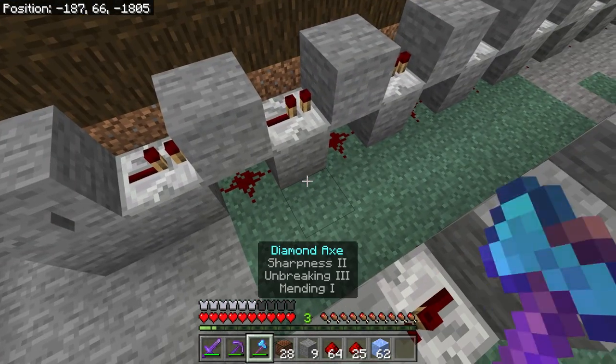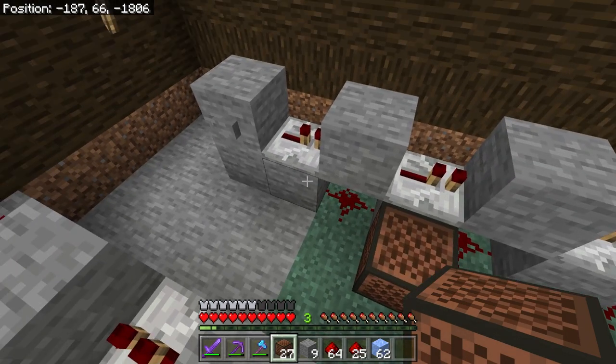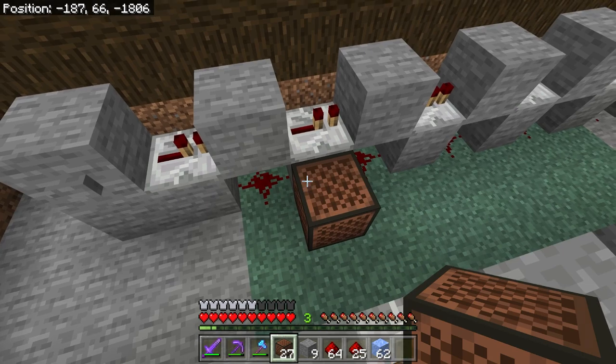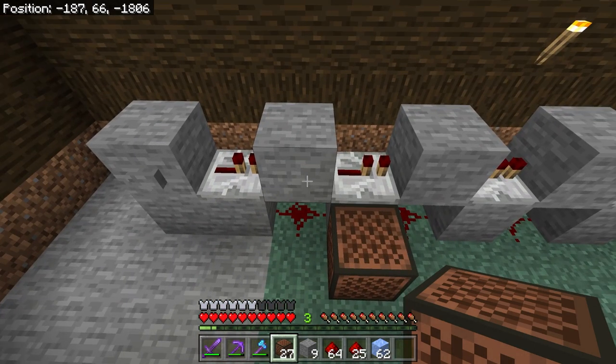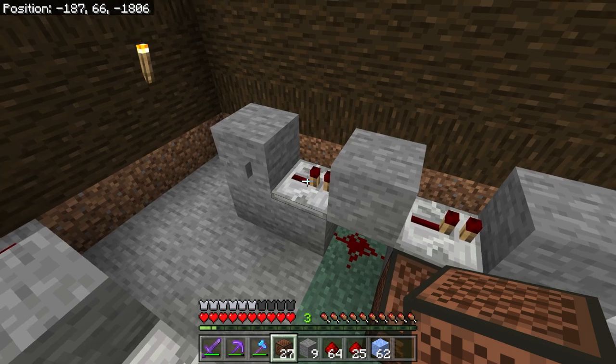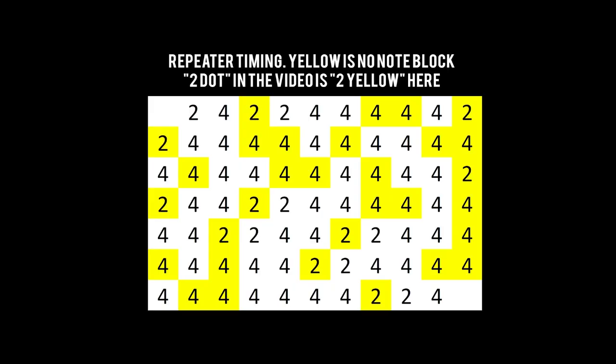So now the first note block is going to go here. We'll do the tuning later — first thing is to just get the note blocks in place, and then we work on the timing. So we leave this one here. I've got my own notation — this is the plan for the repeaters. So for example, we have two with a note block, four with a note block. The yellow is where there's no note block. Pause the video, take a screenshot, whatever, and use these timings to get the exact ones for Silent Night.